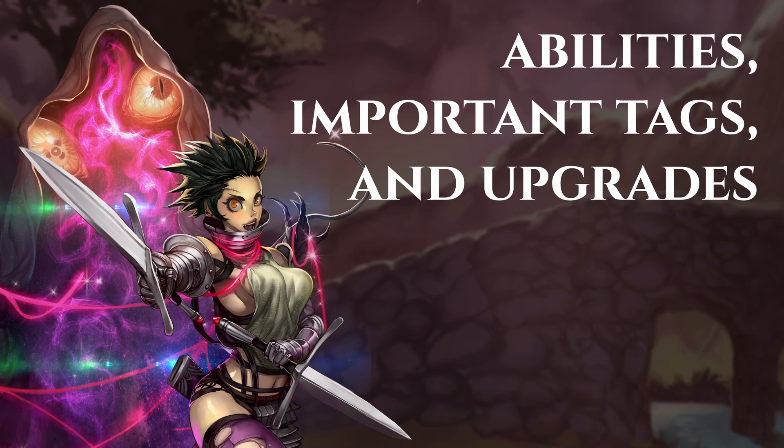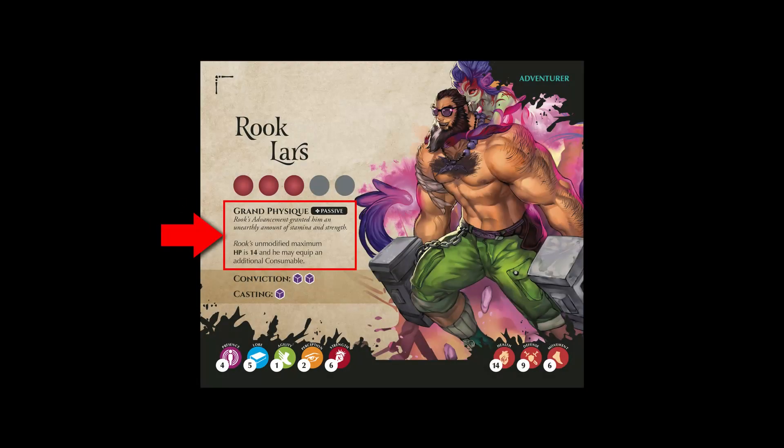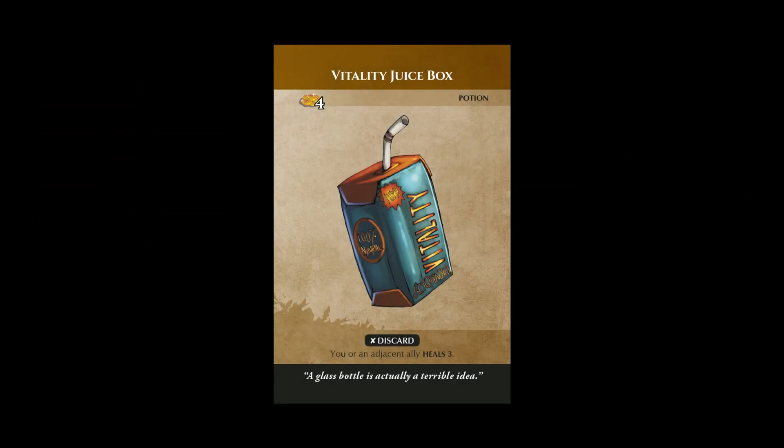Combatant cards — cards that look like this — may only use abilities printed on their own associated card, while adventurers may only use abilities printed on their own associated cards as well, but in the case of adventurers this would also include item cards they have equipped or disciplines they've learned. Unless they say otherwise, an adventurer or combatant may only use an ability they control during their turn.